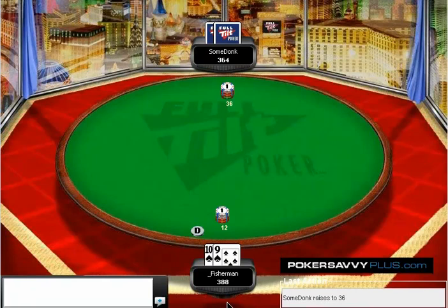I've talked about in other videos about re-raising to 3x and how that's too small and bad. We decided, it's the first hand, and I think there's a higher than normal chance that he's re-raising us with air to establish an image, establish some sort of dominance or aggression in this match. So we 4-bet, and we make it 108. He thinks and calls.